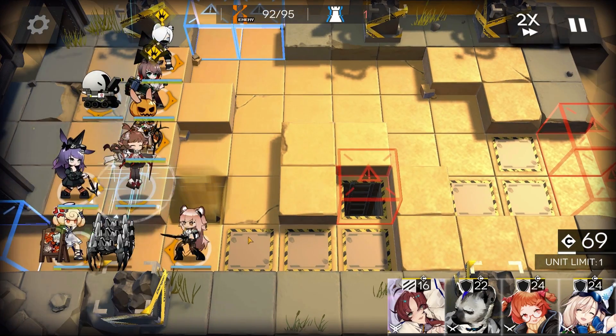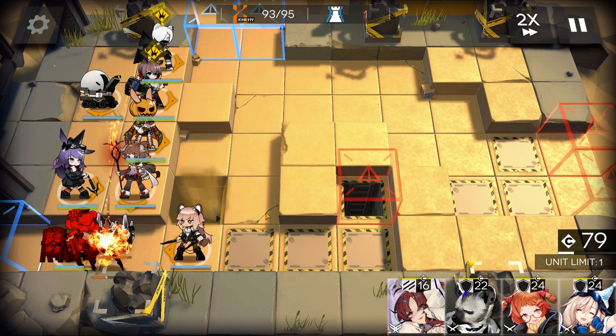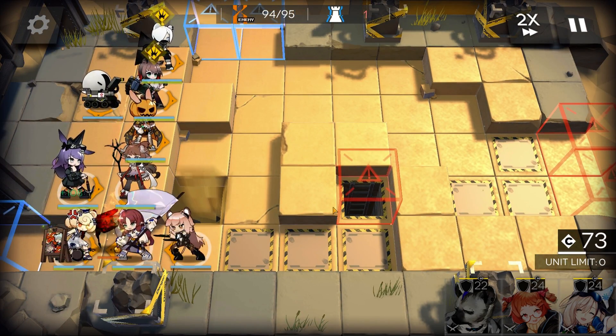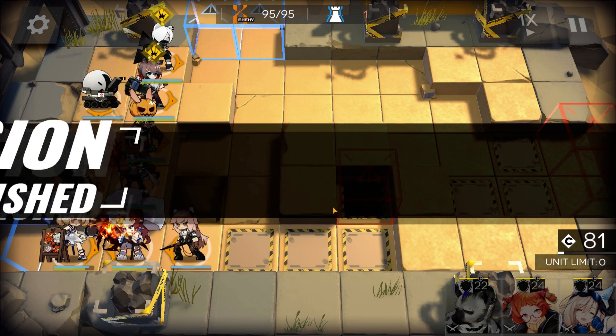Aya wants revenge. Drop in Myrtle because, eh, why not? And there we go. That's how I cleared Desolate Desert Risk-8 with my Low Stars All-Stars team.